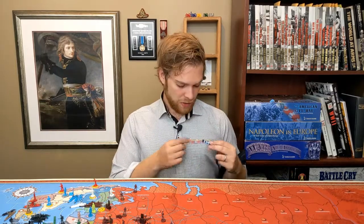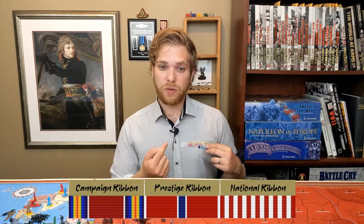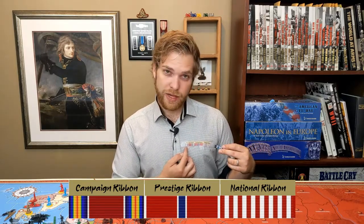Next year you'll get another row, and a third row, a fourth row as years go by. What the ribbons represent: the first is a campaign ribbon to show which tournament you attended, the second is a prestige ribbon to show your accomplishments within the game, and the third is the national ribbon to show which nation you played — in this case, Japan.